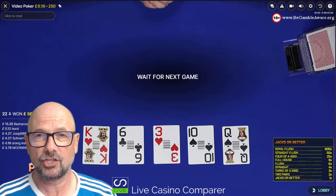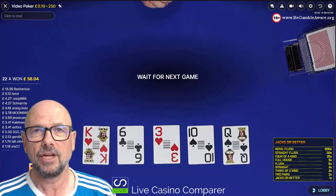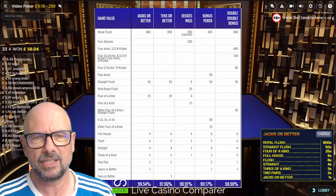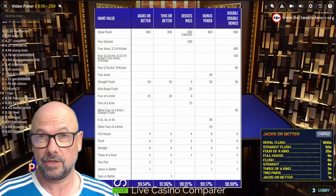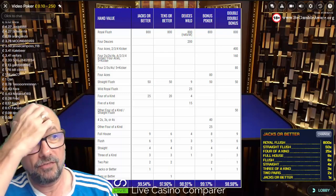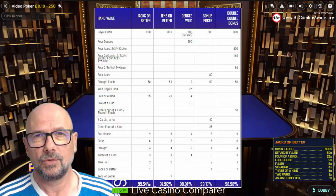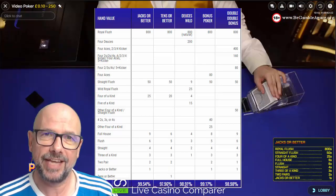Before I play a hand, I just want to show you a table so you can see the relative games and the RTPs for them, and then we'll just play some hands. There are five versions: Jacks or Better, Tens or Better - in those two games the minimum hand that you can win is a pair of Jacks or a pair of Tens.